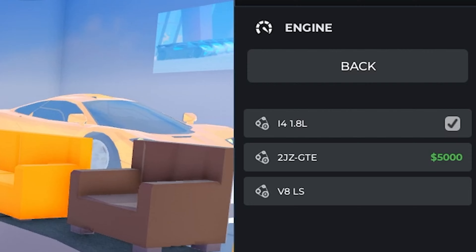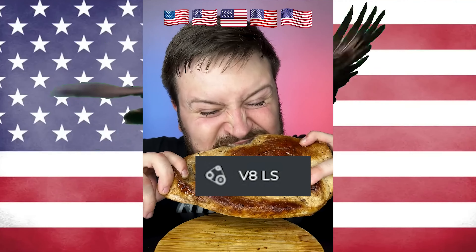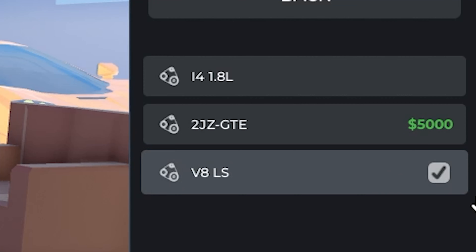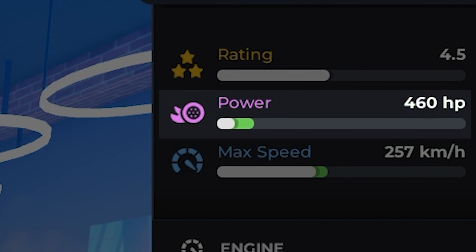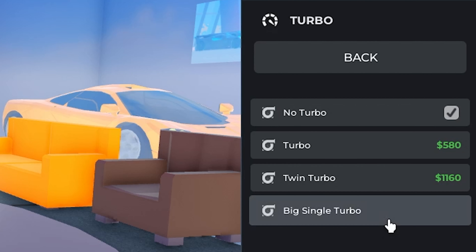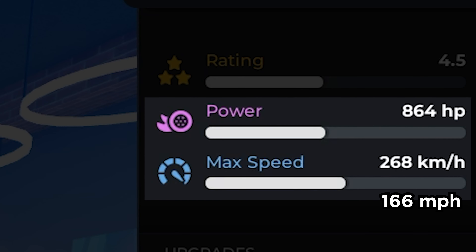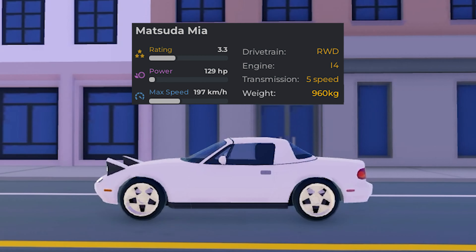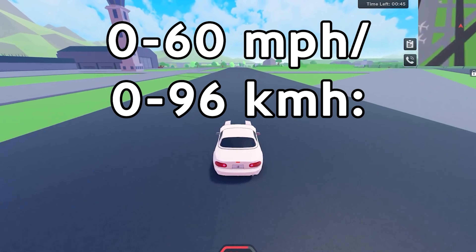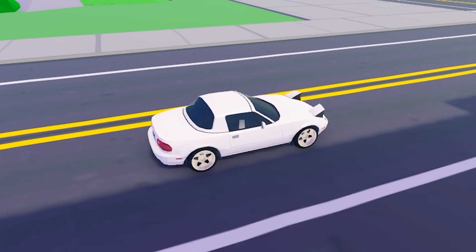For Miata, there are three engine options: 1.8L inline-4, 2JZ-GTE, and V8 LS. The V8 LS gives the most power to a Miata, boosting horsepower to 460 and increasing top speed to 257 km per hour. Combined with turbo and tuning upgrades, the power doubles to 864 horsepower and 268 km per hour top speed. Miata is already light — with all this power, it can get from 0 to 100 km/h in 1.2 seconds. Forget about electric cars — engine-swapped Mazda Miata sweeps them all.